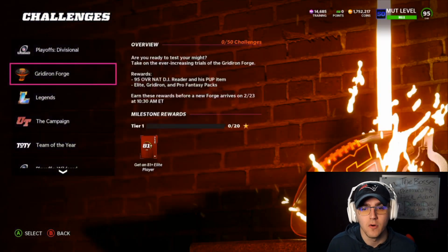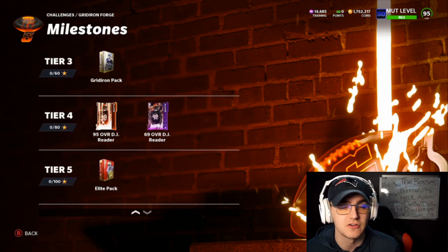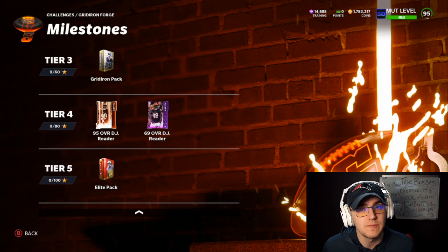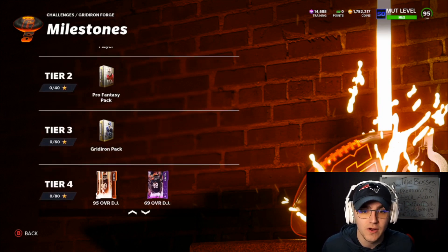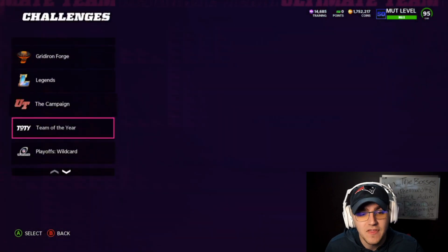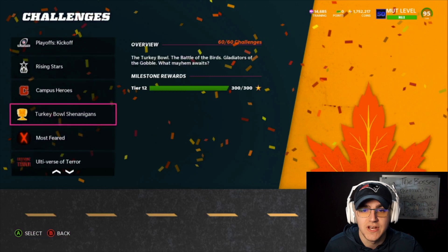Next I'd do the Gridiron Forge challenges — solid if you're building a team from a low starting point. The 95 overall DJ Reader is a really solid run-stopping defensive tackle, not the best in the game, but what's nice about Gridiron Forge is these challenges are very easy and you get an elite, a Gridiron, a pro fantasy, and an 81-plus elite player — plenty of opportunities to get good building pieces for your team.